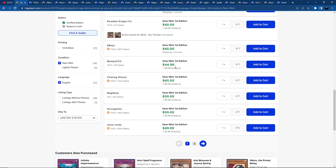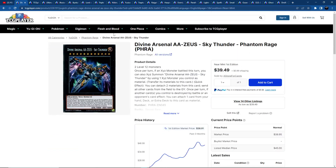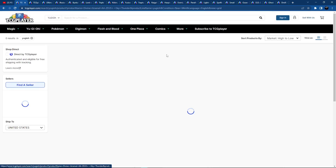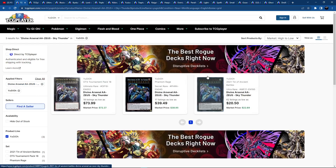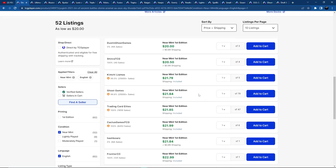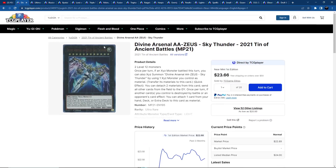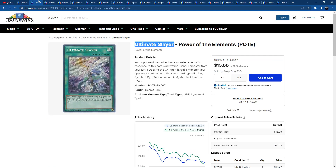There are 14 listings, so it's definitely going out of stock — only two pages. Definitely a card to keep in mind. If you need it, snatch it up. We also have a budget version and the Ultimate Rare bling at around $21 to $22. Not bad — plenty of listings. So if you need the card, go get it.